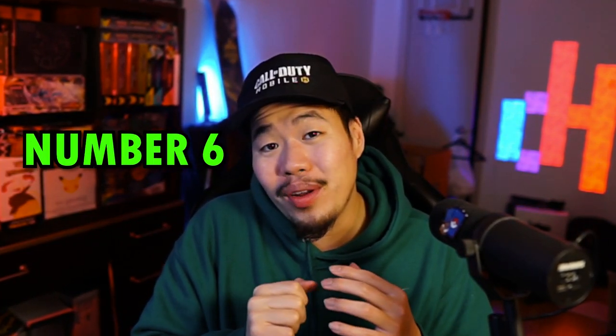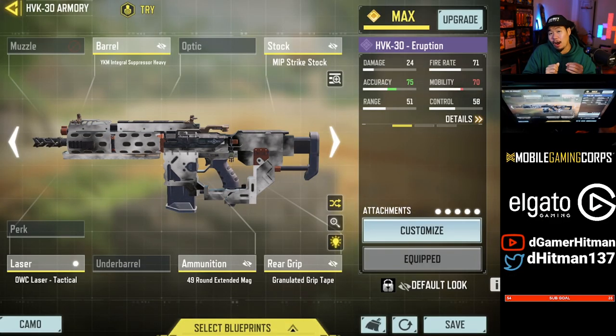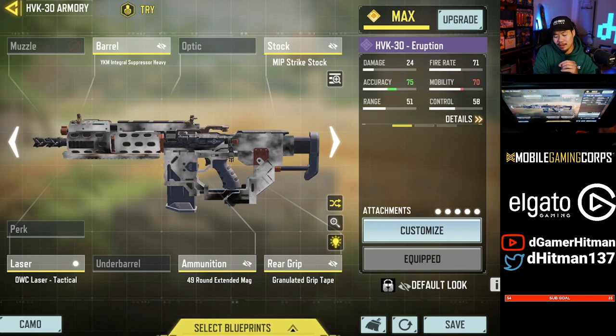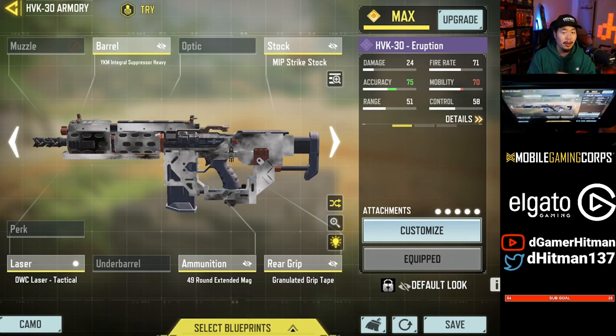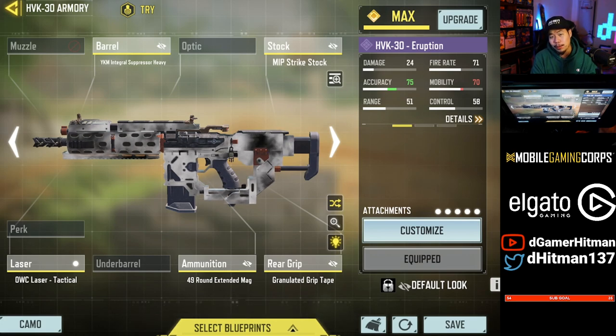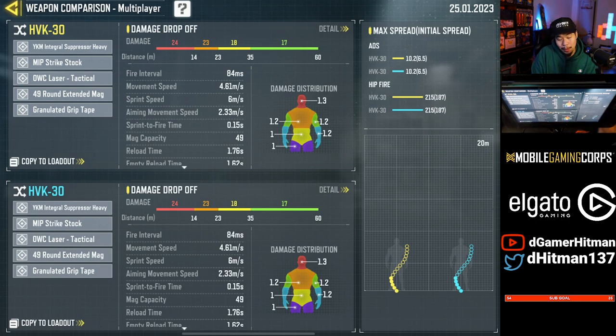Number six is going to be a new addition to the meta as well, and that's going to be the HVK. The HVK got a buff recently to its multiplier on the arms, making it a very consistent gun. The build we use is going to be different — we're going to be using the 49 mag, which is very good especially if you're a less skilled player, but the large caliber mag might be the better option if you're better. The recoil pattern is very manageable, and the time to kill is absolutely fantastic, especially with the large caliber mag.